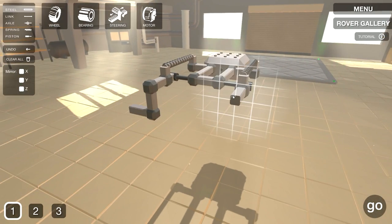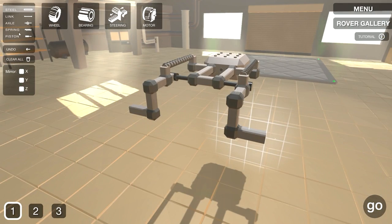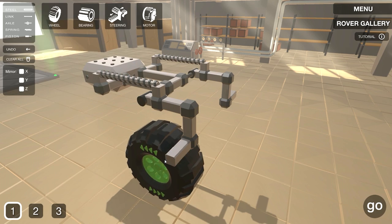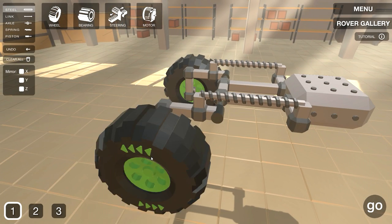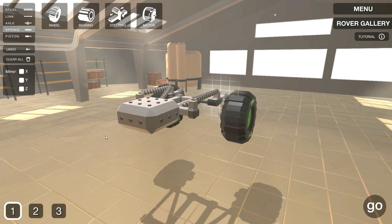Now we can put some wheels on the back. Return to garage and we're just gonna put some extenders on the sides. This game has definitely a lot of depth in terms of what you can build. It's relatively simple in the parts you have — pistons, springs, axles. Axles would be your bearings, springs would be your suspension, and pistons would be your pistons. I'm not really sure of the difference between the link and steel yet.